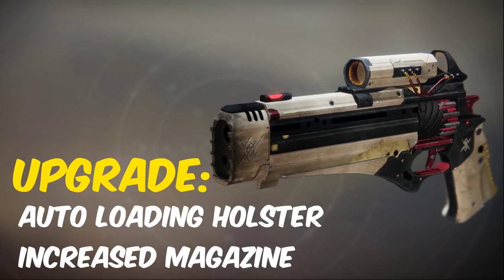For Eriana's Vow, you'll have to complete a quest from Banshee that requires a lot of activity completions. It's a real grind to get it, but once you do, it gets an increased magazine size from 6 to 9 and it also gets Auto-Loading Holster.